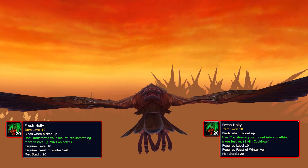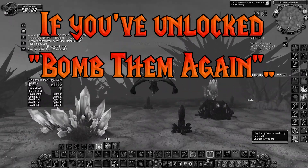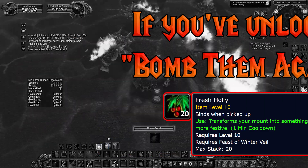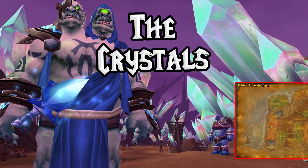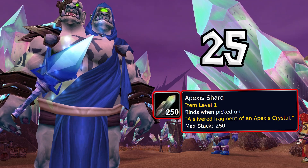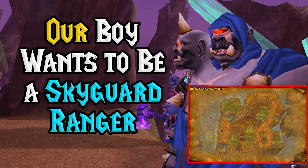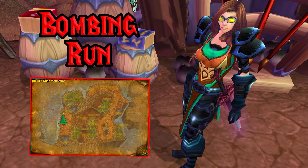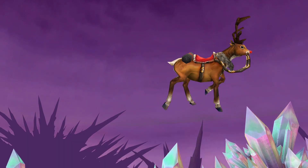Assuming you've gotten some holly by now, let's do the achievement Fa-la-la-la-la Ogre-la. If you've already unlocked the Bomb Them Again quest, just use one of your holly items and then complete the daily quest like normal. If the daily isn't available to you, you've got some work to do. First, pick up the quest The Crystals from Cho'lalar and collect at least 25 Apexis Shards. Then turn in the quest, next do Our Boy Wants to Be a Skyguard Ranger, pick up The Skyguard Outpost, then complete the quest Bombing Run. Finally, you can pick up Bomb Them Again, activate your holly, and finish the achievement.